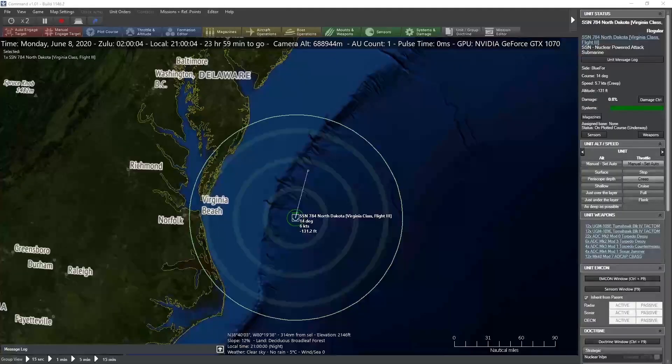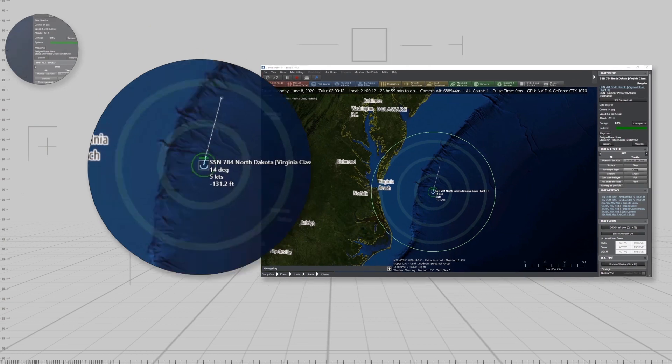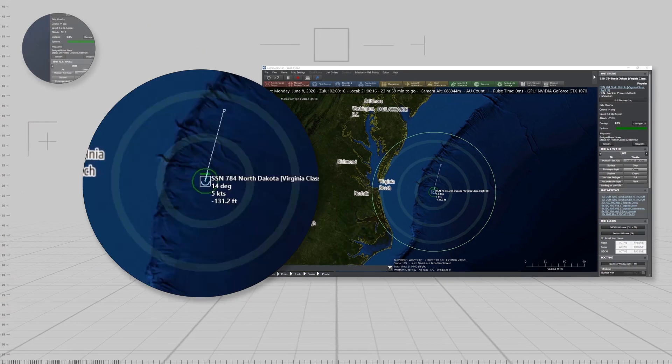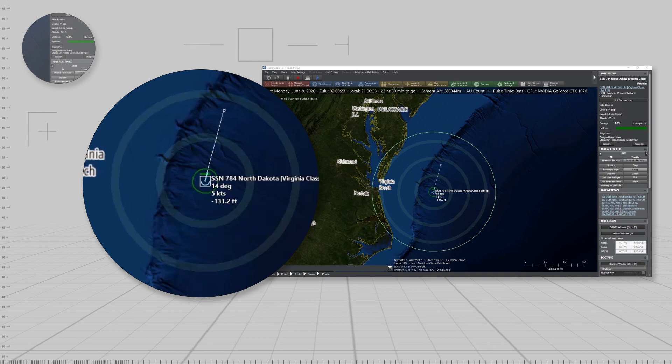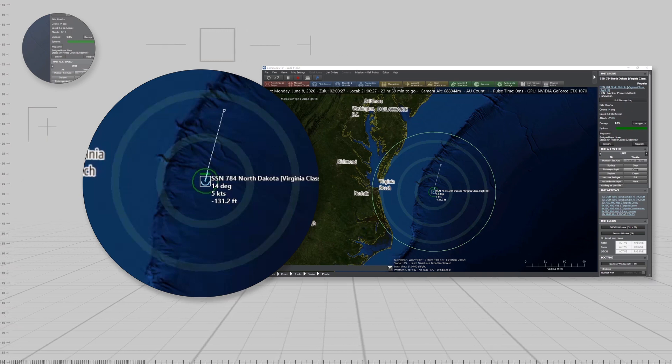Some units can fire multiple types of weapons from the same weapon mount. For this video, we will be using a U.S. Virginia-class nuclear attack submarine that, in addition to firing torpedoes, can also fire Tomahawk cruise missiles from its torpedo tubes.